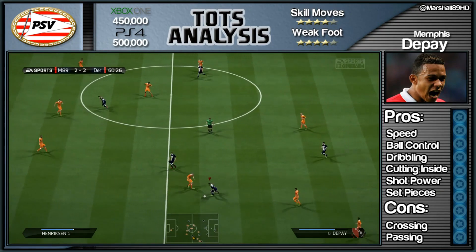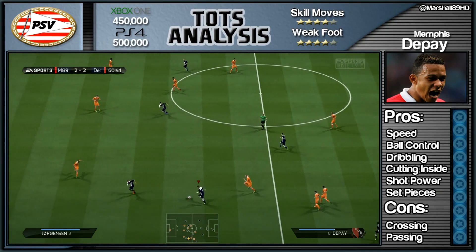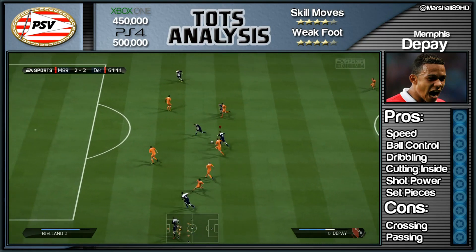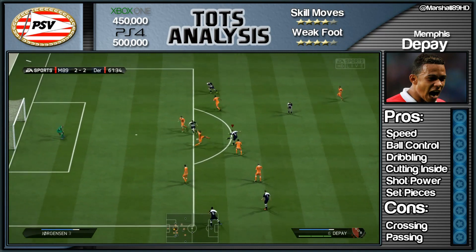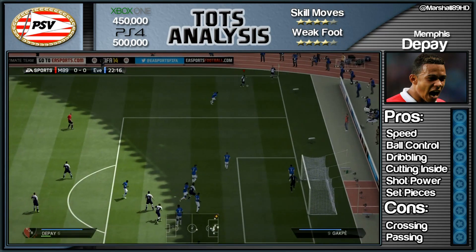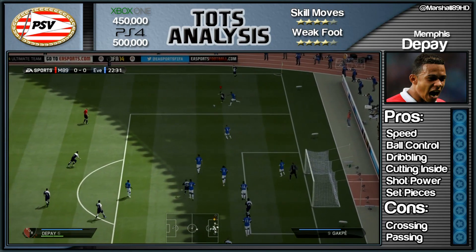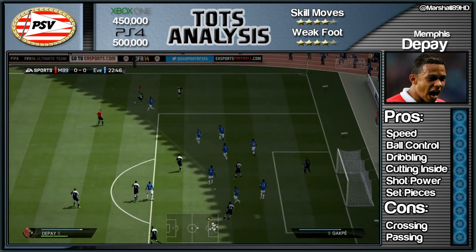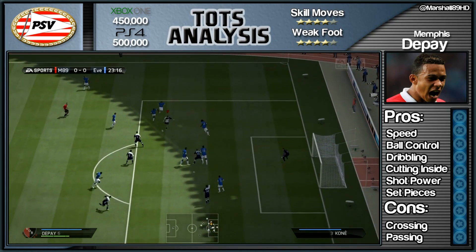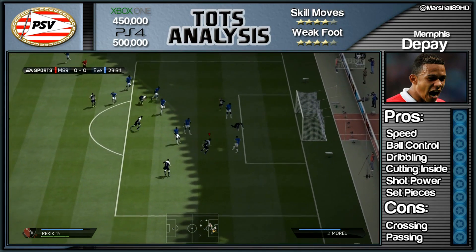You're going to see some runs from deep, and this is what you can expect if you do buy Depay: lightning speed, great ball control, and a fantastic shot at the end of it. A nice little stop-start, cut inside with the chop. That's very close to making it six goals in seven games — I got five but I could have got more. I did hit the crossbar a few times, and here's another cracking run from Depay where he does hit the post.